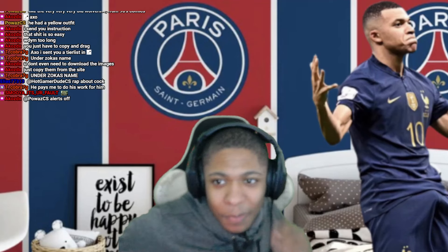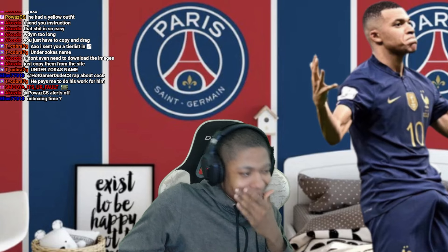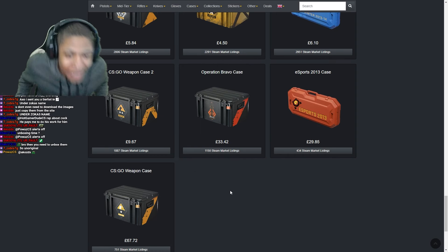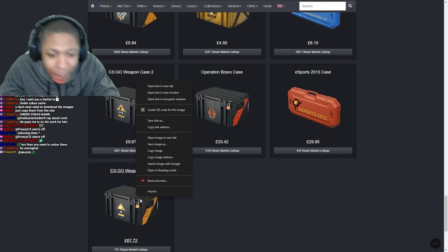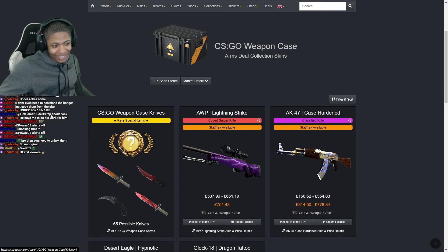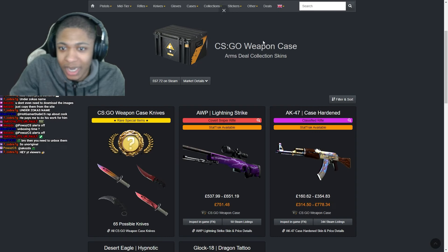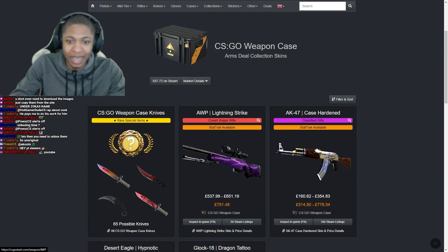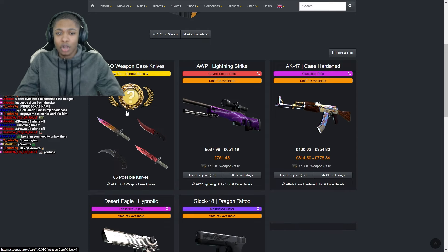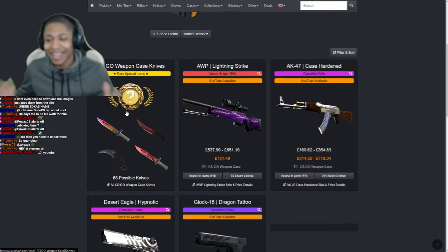I don't think anyone's done something like this before, but I wanted to do something like this for a while now — a case tier list. Okay, first one: Weapon Case, the CS:GO Weapon Case. Obviously this case is one of the best cases. I feel like this is top tier, I'm gonna give this an S tier because you have the chance to get one of the best skins in the game — the 661 Case Hardened.